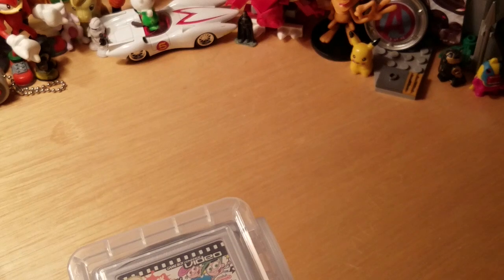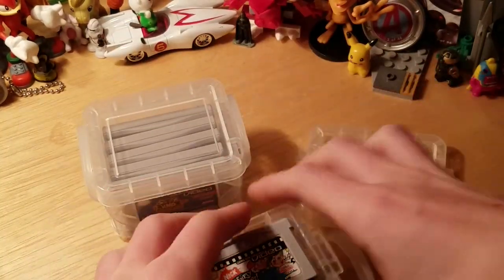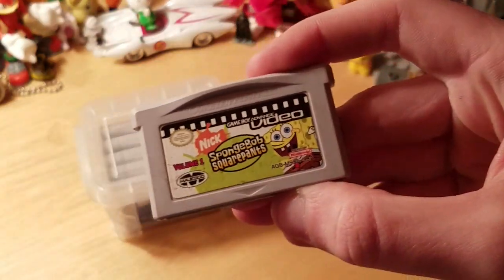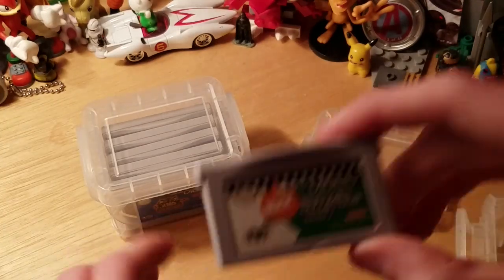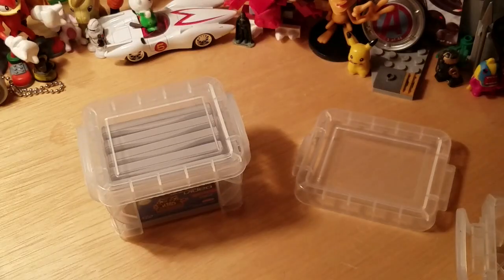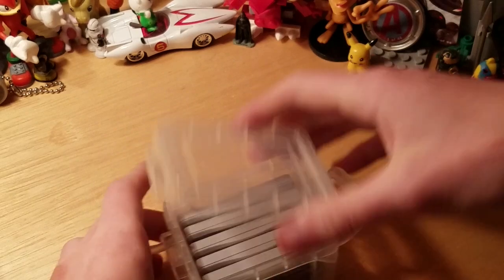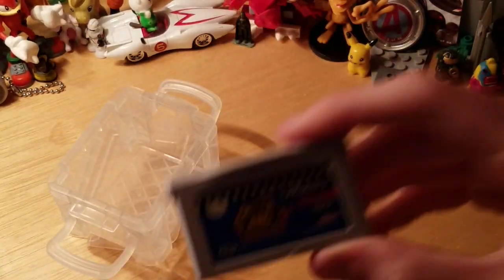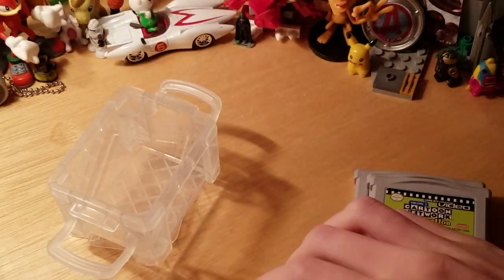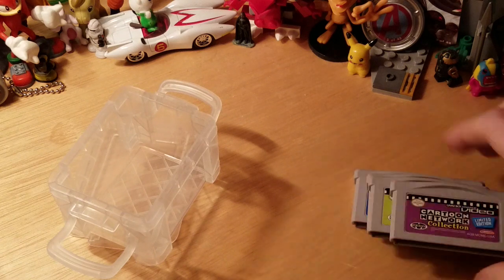Here's my GBA Video collection. This is the Nickelodeon set. I have Cartoon Network and Nickelodeon — I still need to complete the collection but this is what I have so far. SpongeBob SquarePants Volume 1, Volume 3 of SpongeBob, Nicktoons Collection Volume 1, Jimmy Neutron Boy Genius, All Grown Up Volume 1, and Fairly Oddparents Volume 2. For Cartoon Network: Kids Next Door Volume 1, Cartoon Network Collection Volume 1, Volume 2, Limited Edition, and the Platinum Edition — which is actually pretty rare, goes for around 30 bucks on eBay, so that's an awesome score.